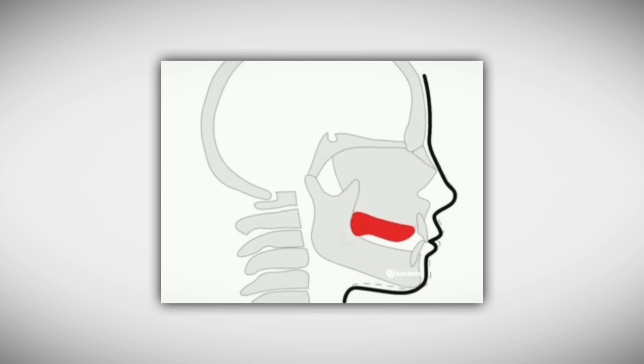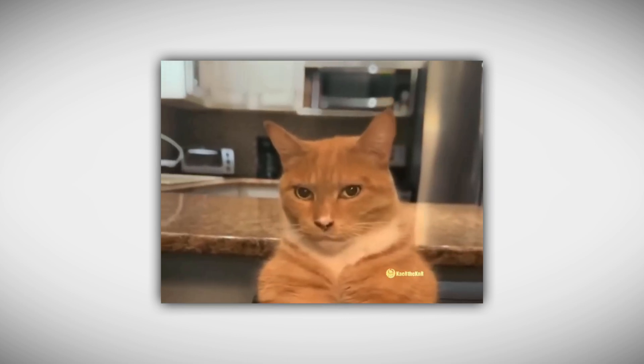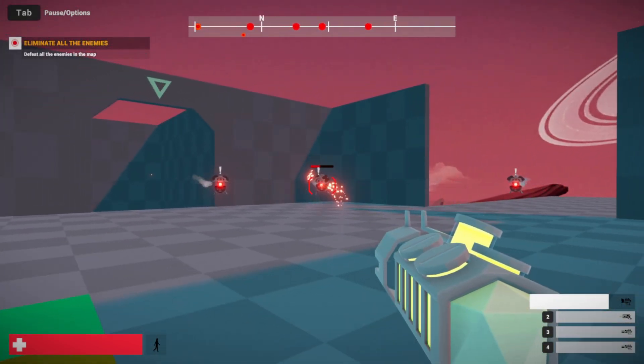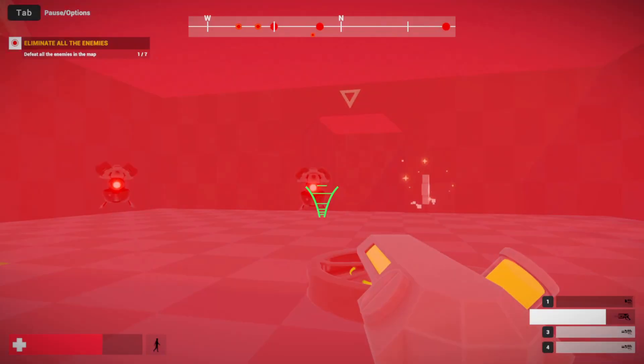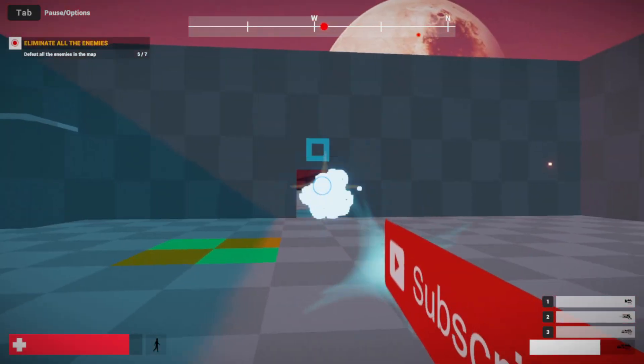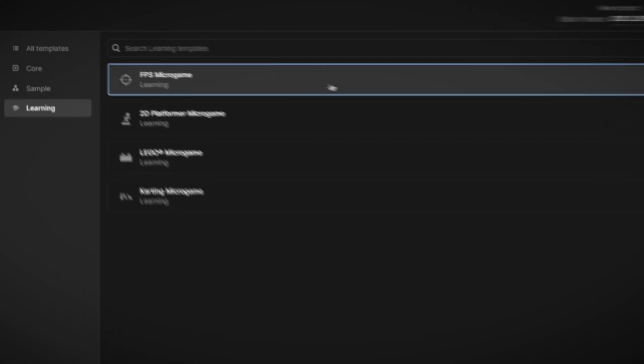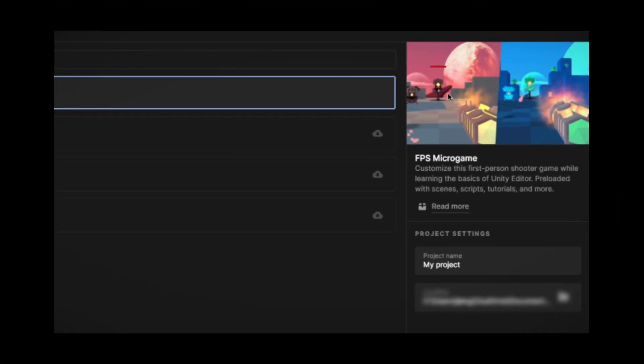And now for a mewing break. Finally, I put everything together and this is how it looks. You could get this game from the Unity Hub samples — oh crap, I exposed myself. Bye!